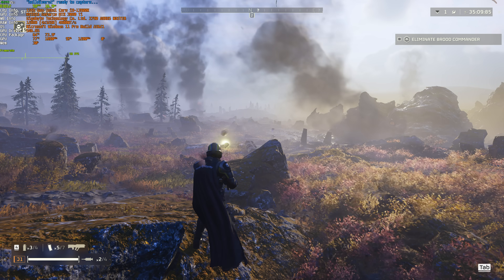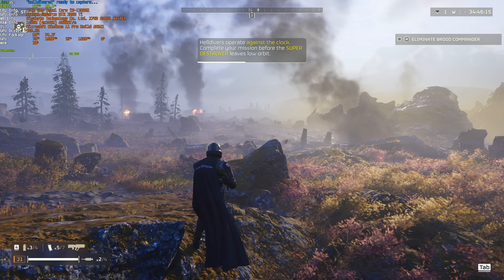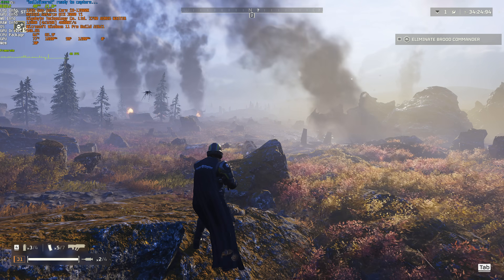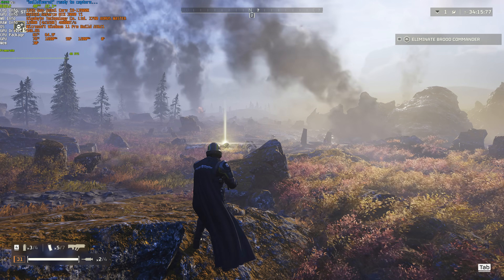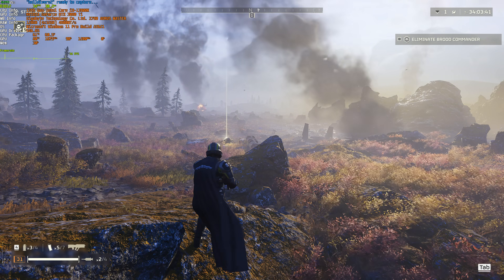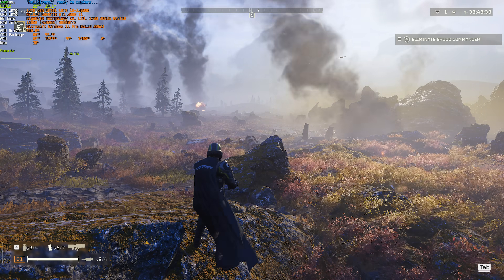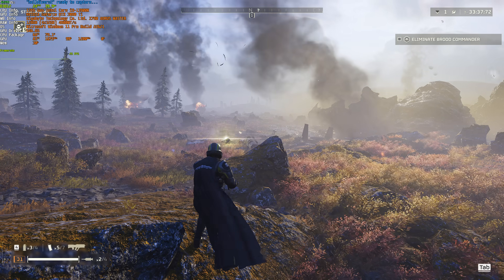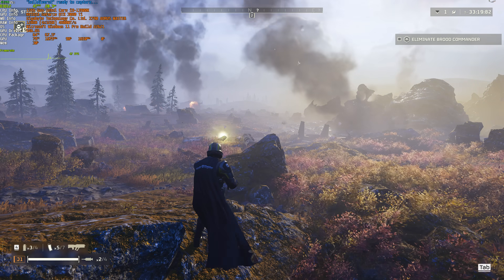At quality upscaling, things are noticeably more blurry and we're at 58-59 FPS. Balanced gives 62, performance also 62, and ultra performance — which looks absolutely horrid — gives 71 FPS. Super sampling drops us from 47 to 34 FPS, meaning we're probably rendering at 4K while only seeing 2K pixels. Ultra super sampling takes us down to 25 FPS, but the game does look noticeably better. Back to native, we jump back up to 47-48 FPS.